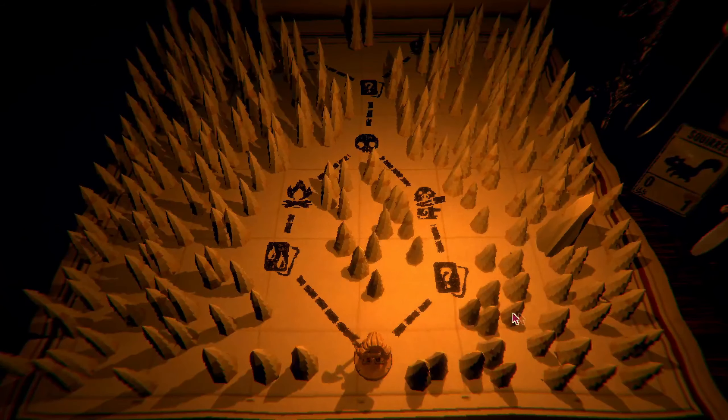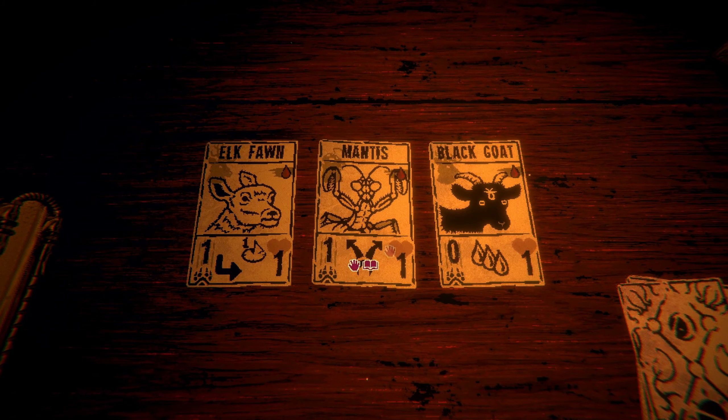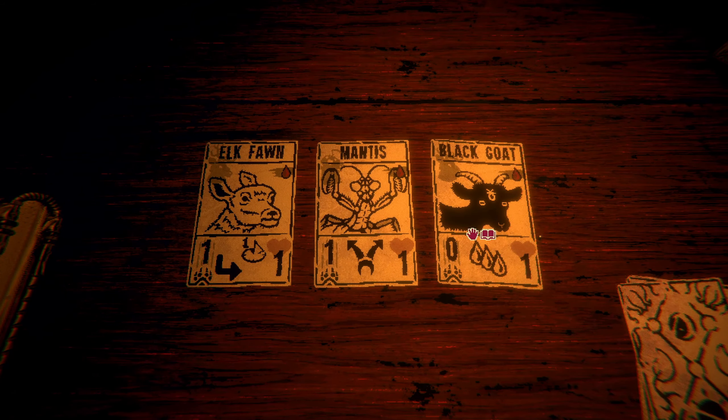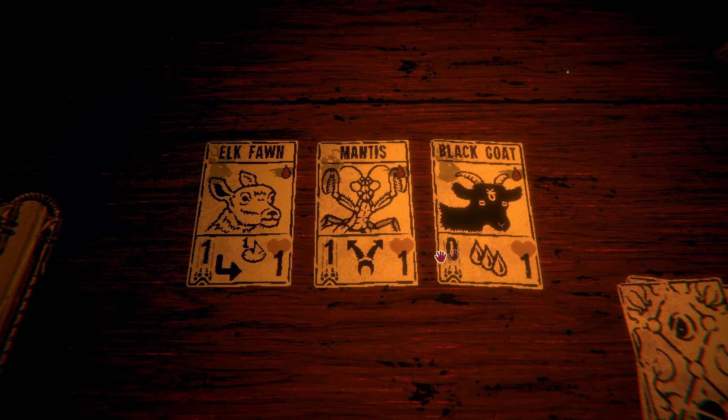We want to get our totem piece first, so we're gonna head over here, grab a card, grab a totem, and then move on. Our past couple runs we've had squirrels as sacrifices and then better sacrifices. The past couple rounds with the totem we've had squirrels and hares, which was great - you got to double up on your sacrifices. And we had unkillable squirrels, which is amazing and probably the best you can possibly get for a totem. We don't want to do that again, so now we have to go a different route.